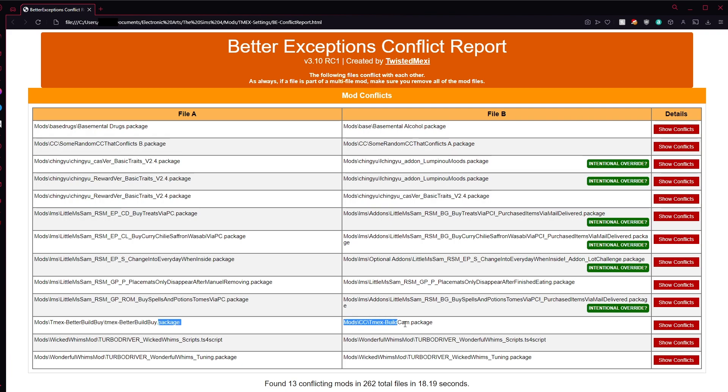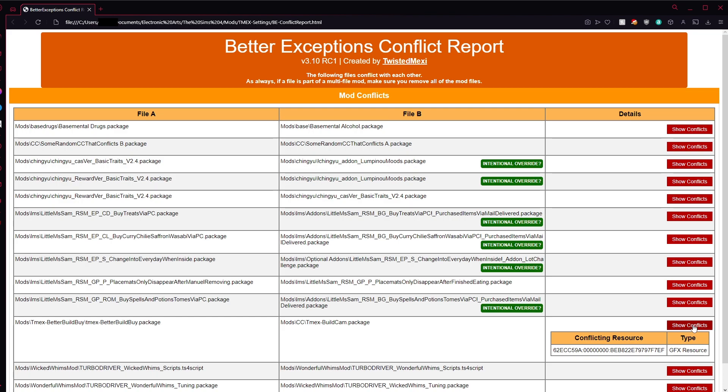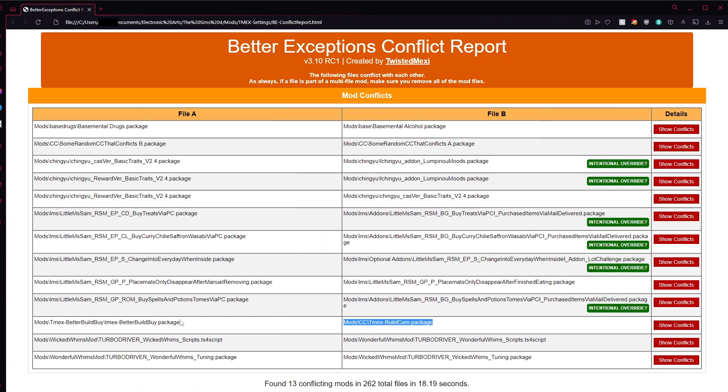For example, my Better Build By and Build Cam mods conflict because Better Build By has the build cam feature already as well as other functionality. If you have both, it will cause Better Build By to not function correctly, and as such these would show as a conflict on the report. However, if I had two copies of Build Cam, it wouldn't be on the report because even though a resource is being modified by two different mod files, the changes are identical so it doesn't matter.